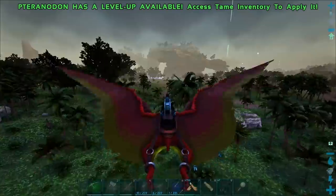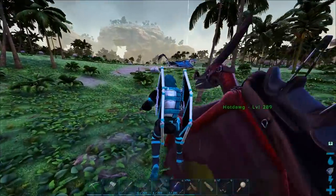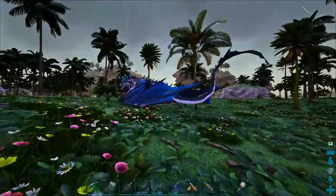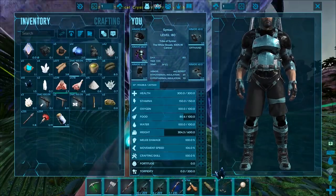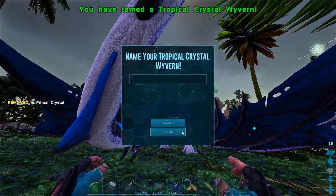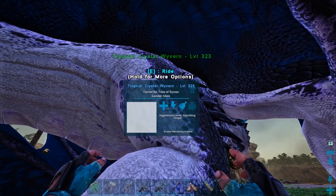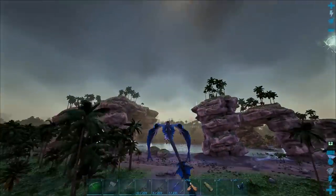There it is — check out those colors! We can actually approach it because crystal wyverns are passive. It's a neutral creature — it's not going to attack me. Look how beautiful it is. Primal crystals — feed it one. Oh wow, it only takes one. Look at that level — the stats are crazy. And wow, it's fast!